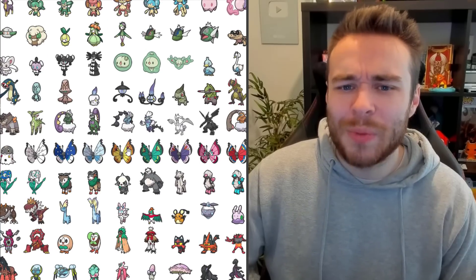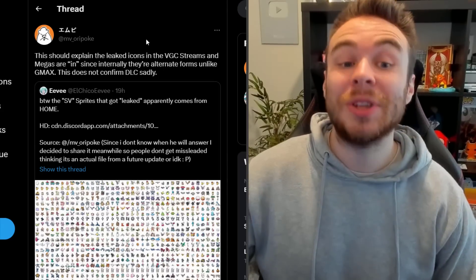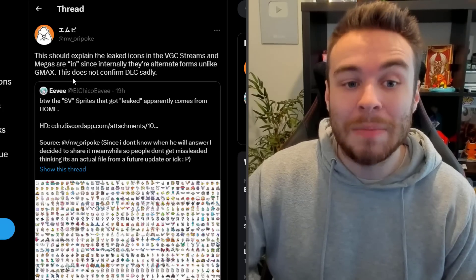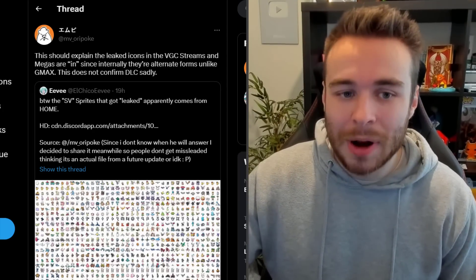I was wondering why we hadn't had a new data mine from Pokemon Home, but we now have it. We also have the original poster of this data mine saying this should explain the leaked icons in the VGC streams, and that Mega Evolutions are in. Since internally they're alternate forms unlike G-Max, this does not confirm DLC sadly.